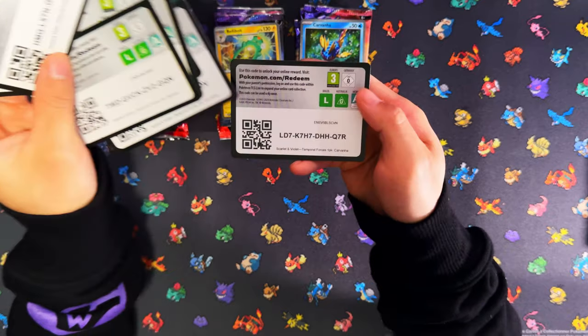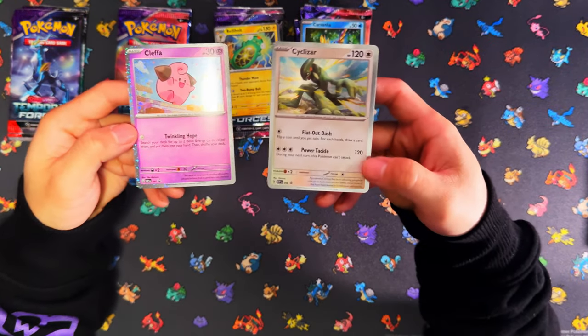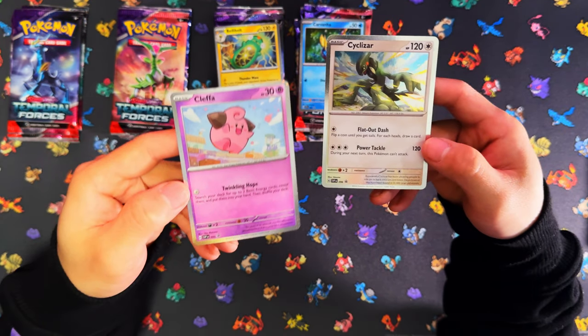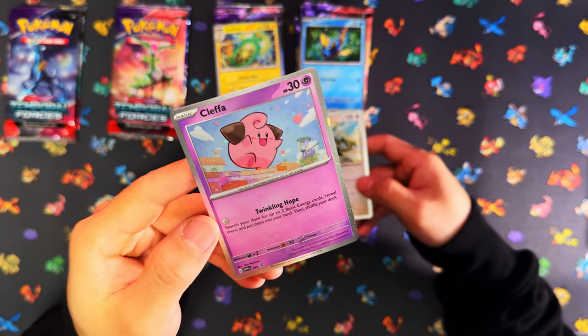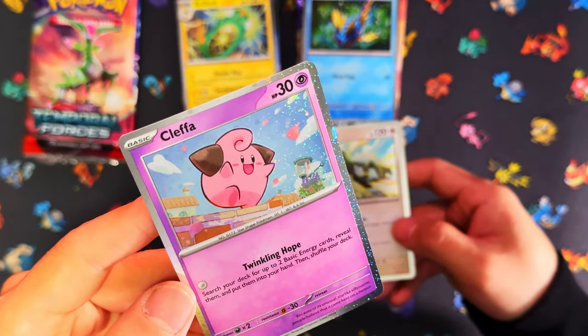Looks like ten total. Here are your Cleffa and Cyclizar promo cards. I tried to look for swirls in all of them. I think the only one that had a swirl in terms of the triple packs is... I might check to see if I can make it out - I can get it there in the top right corner.